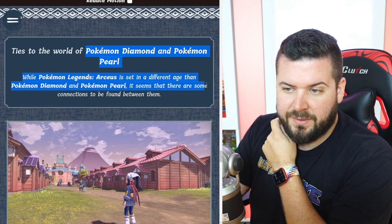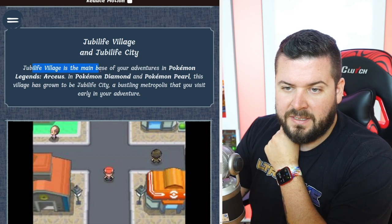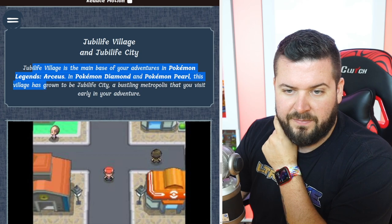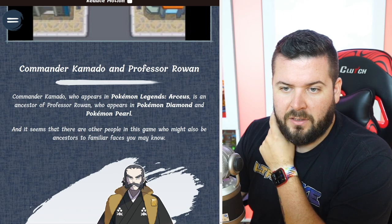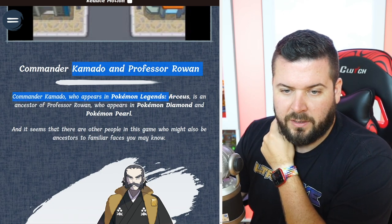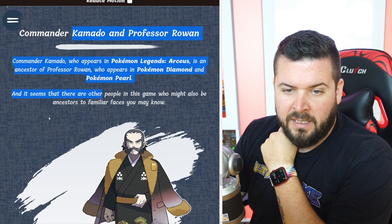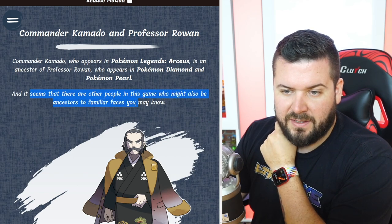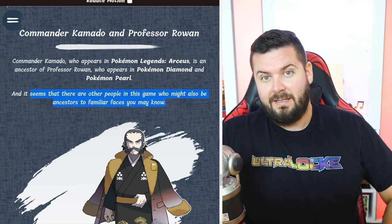Captain Cyllene is the leader of the Survey Corps — she is strict both with orders and with herself, but she sees your potential and allows you to take a trial to join the Galaxy Team. While Pokémon Legends: Arceus is set in a different age from Diamond and Pearl, there are connections found between them. Jubilife Village is the main base in Legends: Arceus — in Diamond and Pearl, this village becomes Jubilife City, a bustling metropolis. Commander Kamado who appears in Arceus is an ancestor of Professor Rowan who appears in Diamond and Pearl, and there may be other familiar ancestors too.